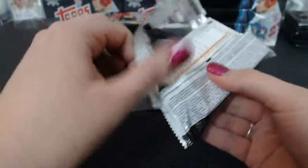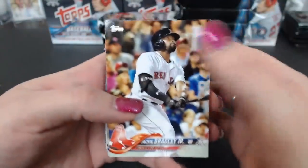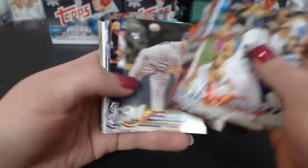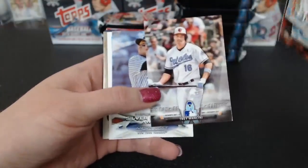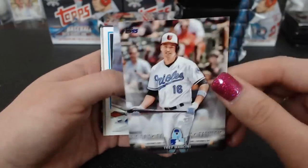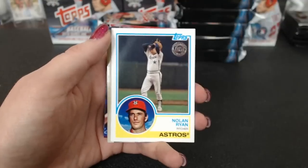The black parallels are easy to miss. At least all the parallels are in the center, so the short prints and variations should be easier to pick out. Trey Mancini, salute. Silver Sluggers, Aaron Judge. There's an '83 Nolan Ryan.